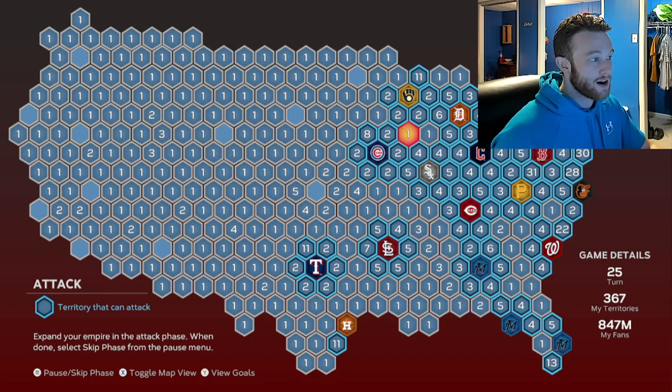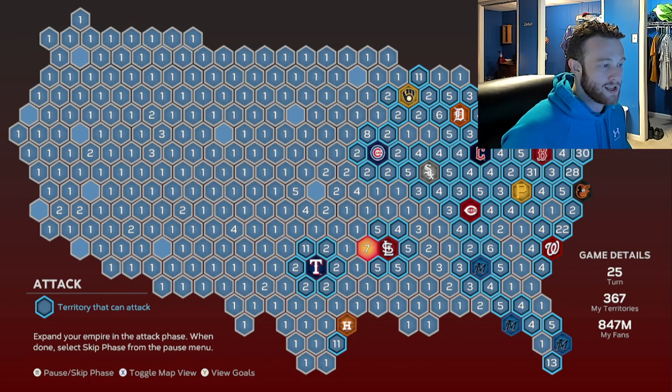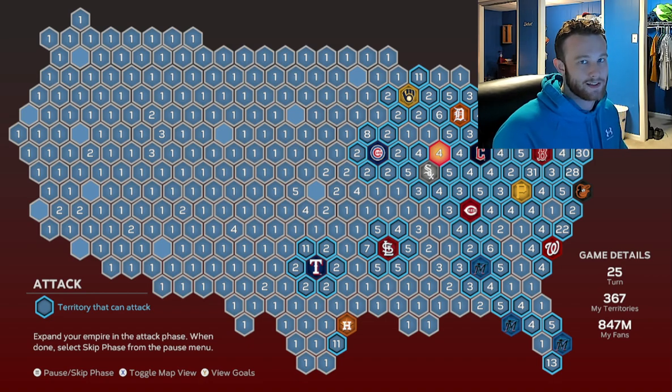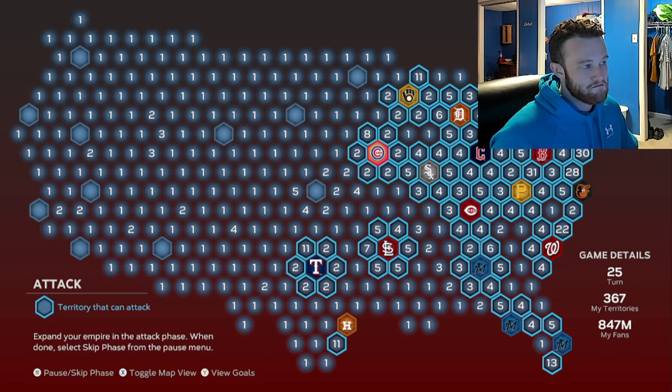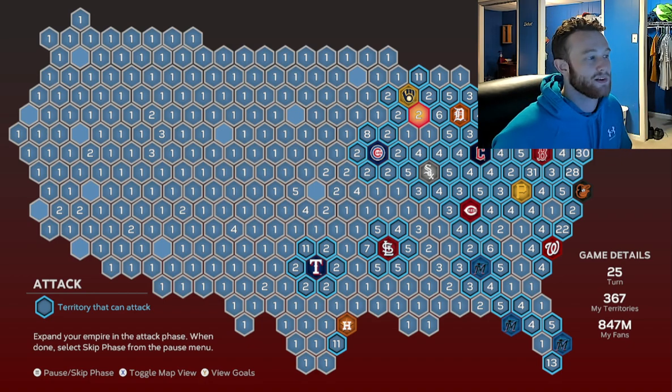The third thing that will help you is barricading. You can see that around all the CPU strongholds I have more than five reinforcements — that basically barricades the CPU in. So if I had the whole left side of the map and had the Brewers but didn't want to play them yet, I can just barricade them in. The CPU will choose one square to attack all the time to try to get out of your barricade.